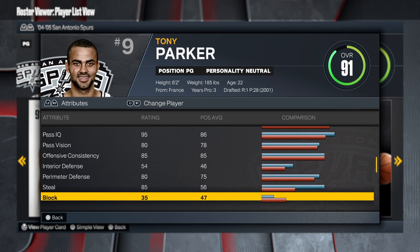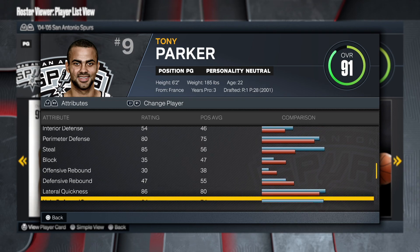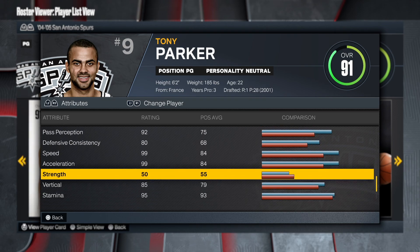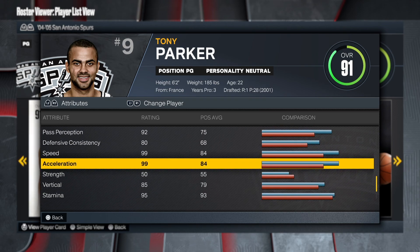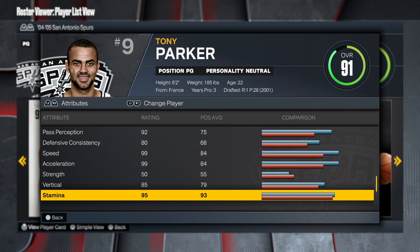The defense is pretty good — 80 perimeter, 85 steal; you can't go wrong with that. Speed: 99 speed, 99 acceleration — this is just ridiculous. He had an 85 vert and strength, but it's like, why have that vert if you're not going to get contact or rebound?